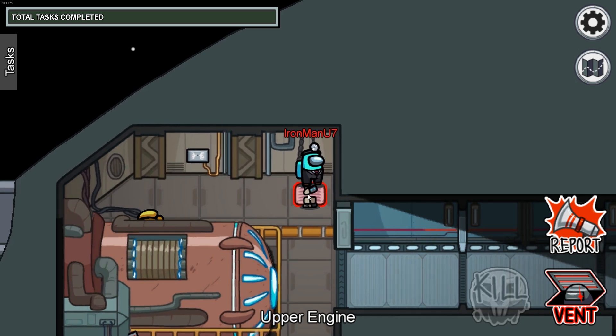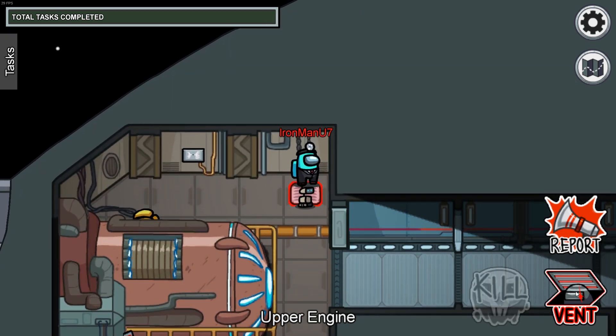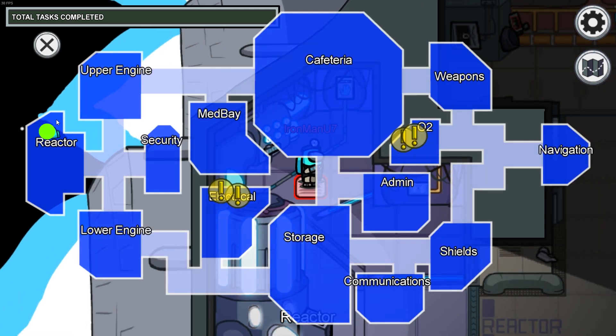The fifth set of vents is located in the northeast corner of the upper engine room, and this is where it's located on the map. This vent is connected to one other vent. This vent is located in the north part of the reactor room, and here it is.